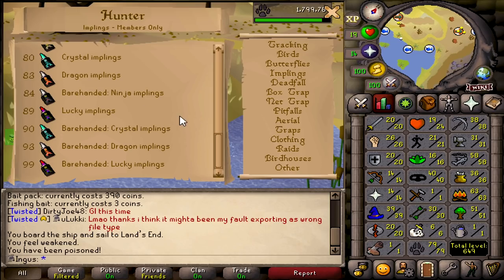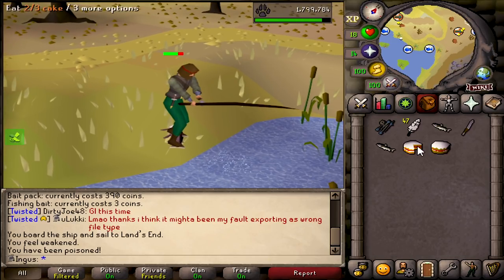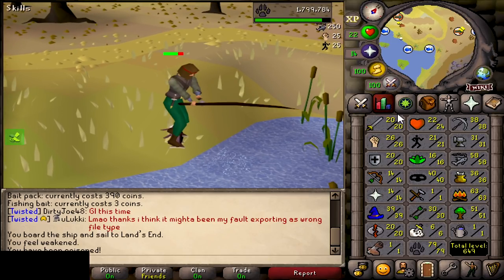We are now back at the pond, so it's time to edit the video for a little bit. After that we're going to be getting 84 hunter for bare-handed ninja implings, which means the only ones we won't be able to catch would be dragon or lucky implings. The only really good thing you can get from dragon implings is dragon stones or maybe some dragon darts, but they're so niche that they're not really worth it in my opinion.